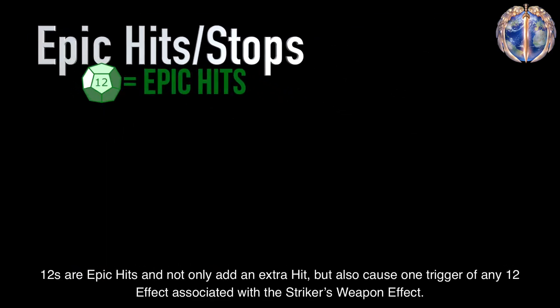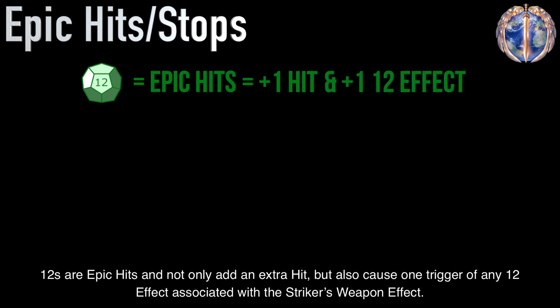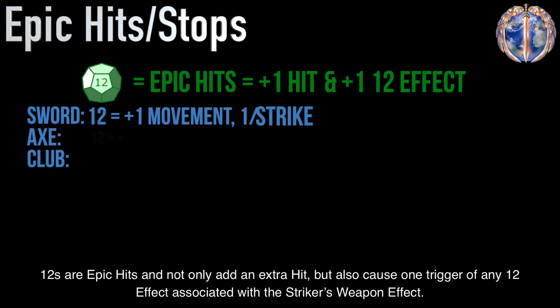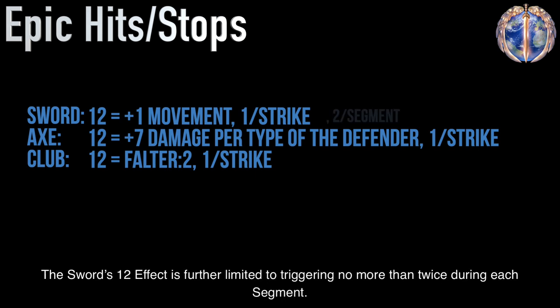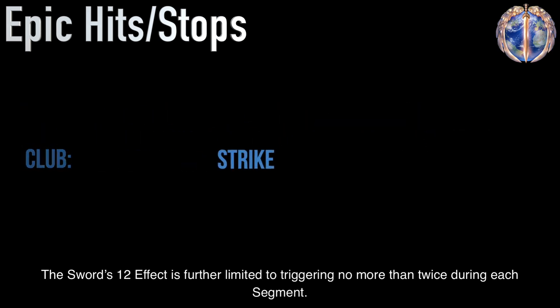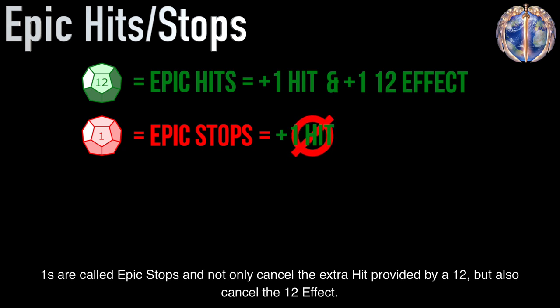Twelves are epic hits and not only add an extra hit, but also cause one trigger of any 12 effect associated with the striker's weapon effect. Some 12 effects can only trigger once each strike. The sword's 12 effect is further limited to triggering no more than twice during each segment. Ones are called epic stops and not only cancel the extra hit provided by a 12, but also cancel the 12 effect.